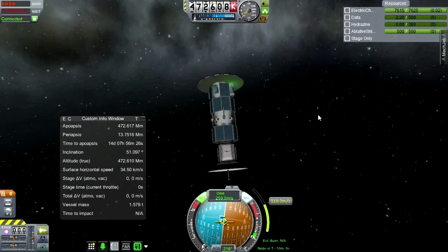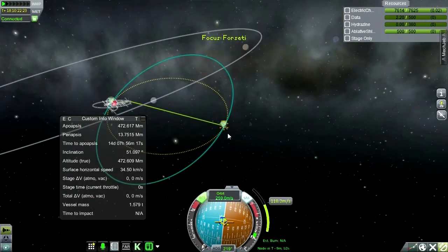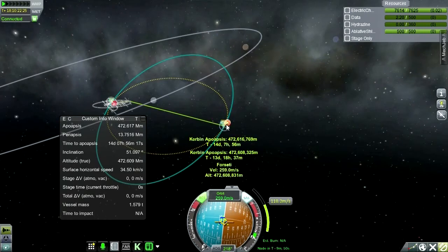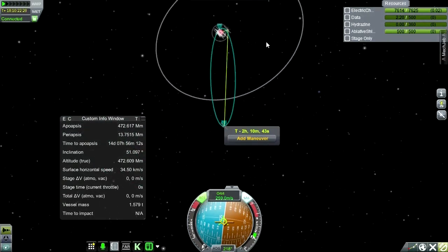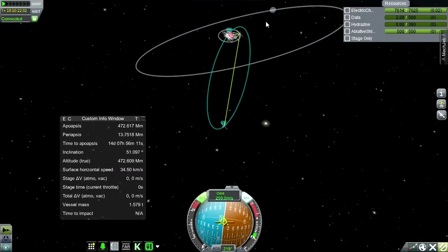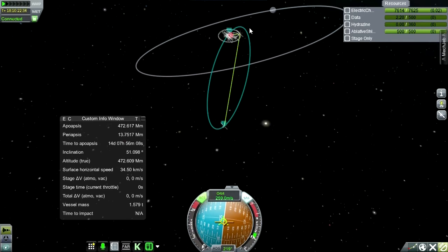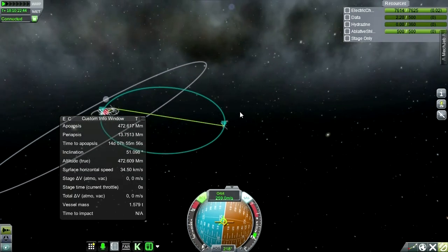Our probe is stranded in space. This is the first one that we've stranded like this, quite in orbit. But nothing we can do about it. So we're going to have to redesign this thing, but we have gotten some more science. We'll leave this out here and take a look at our tech tree to see if there's anything we could do to prevent this from happening again.